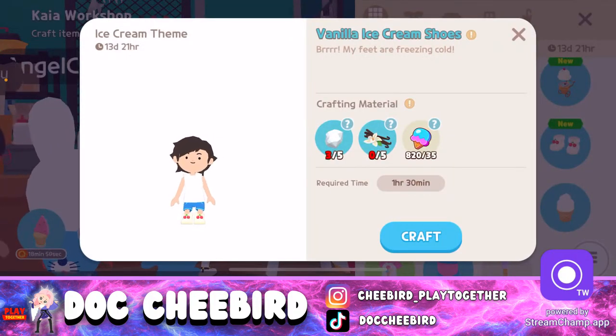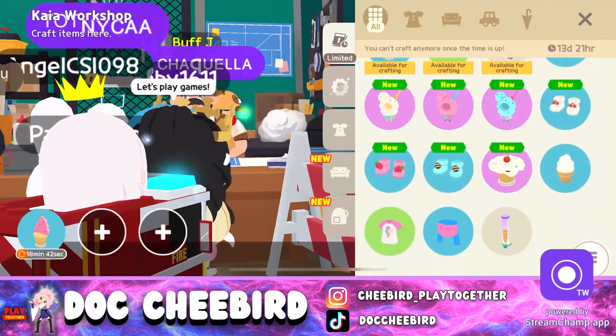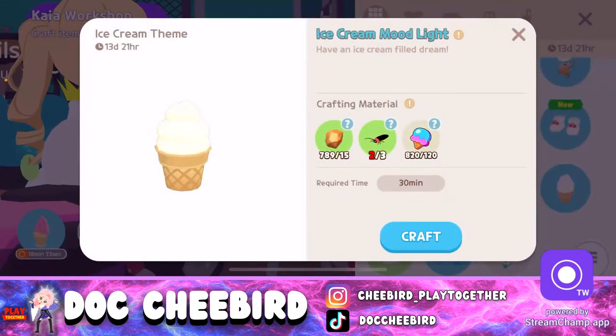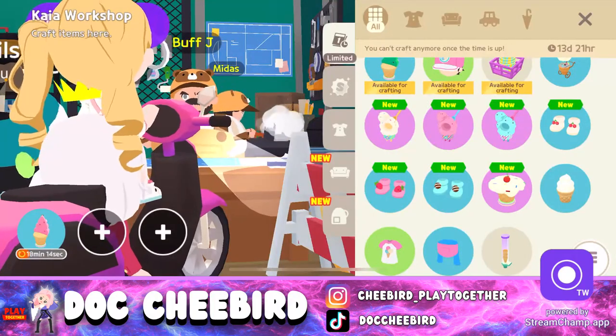For the ice cream shoes, you just need to buy vanilla from the Mega Mart and mine for silver ore — you'll need a lot of silver ore for the shoes. For the ice cream world light, you need three fireflies. I already have fireflies stored in my house as emergency material — good thing, because we need them for the light.